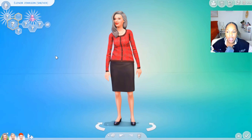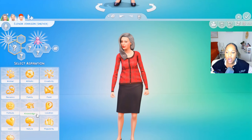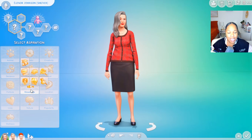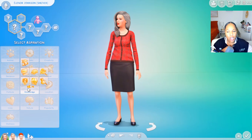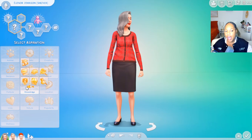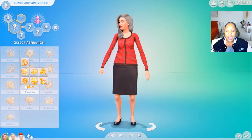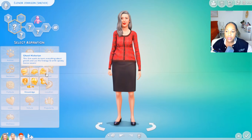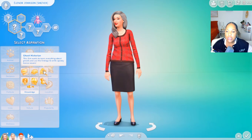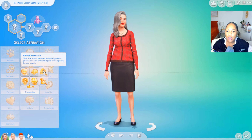So let's get started with picking a new aspiration. I decided to go with elderly Sims instead because I always play with young adult Sims and I just wanted to do something different. I thought it kind of went along with the theme of Life and Death — so when the parents pass away, you can kind of see where I'm going with this. For Eleanor, I'm going to pick her aspiration as Ghost Historian. This Sim wants to learn everything about ghosts and use the findings to write spooky horror novels. So I'm going to make Eleanor a Ghost Historian.